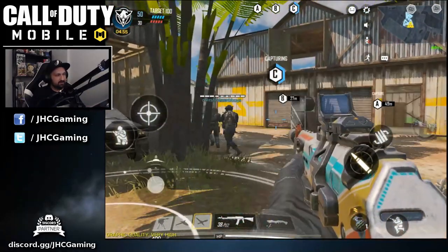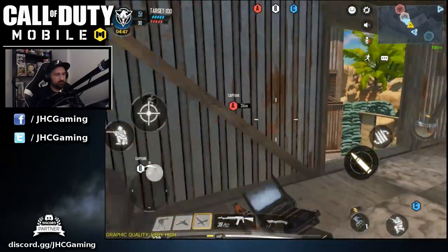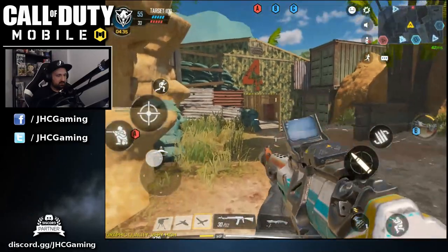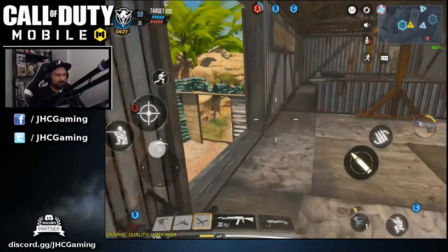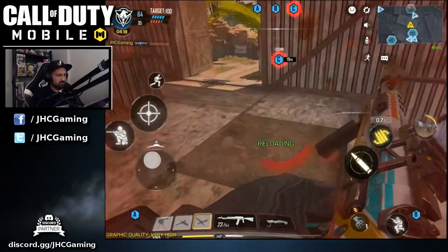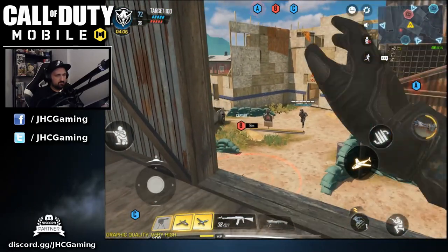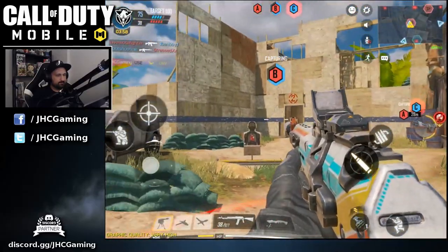Round two. Sentry gun isn't doing the job on the other side. Let's play it safe — try to protect the lead. If we can keep C for the game and get a few points. They're already on B — three guys on B, quick cap. I'll go up and defend B from here, it's the perfect spot to defend both B and C.